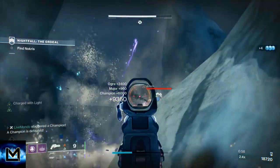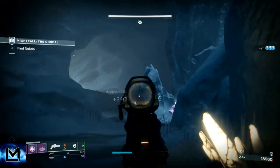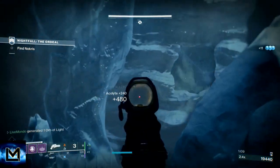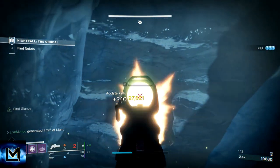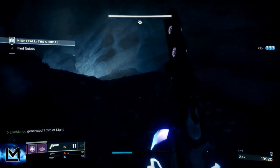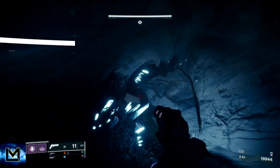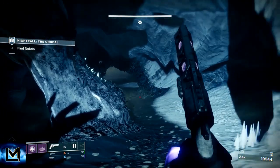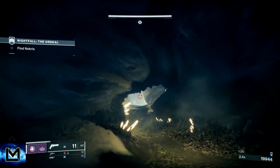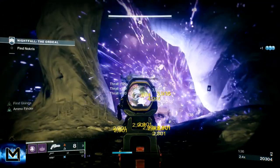There aren't too many Unstoppables in this strike, so it's not something you really have to worry about too much. Take out the rest of these acolytes, and then make sure before you go into the next section that you've got a grenade. Taking the barriers - we put a grenade on as soon as we break the barrier shield, we're going to get another grenade back, and we're also going to do more damage. Synergy working in more than one direction is perfect.